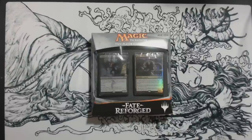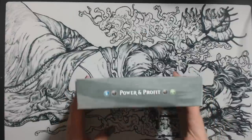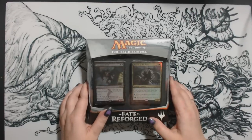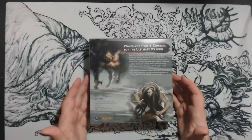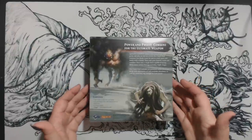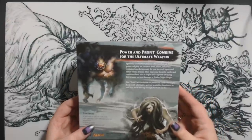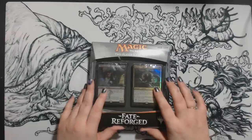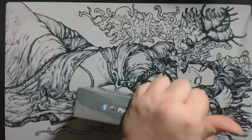Hello, this is Beth with Gizmos Games, and today we're going to bring you the Fate Reforged two-player Clash Pack titled Power and Profit. This is the second Clash Pack to be released and it comes with two ready-to-play 60-card decks, six premium cards with alternate art, a deck box, and a strategy and rules reference card. The alternate art cards are previously released cards that they release as promo cards in these sets.